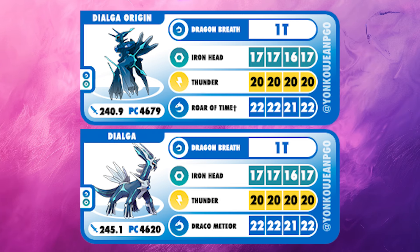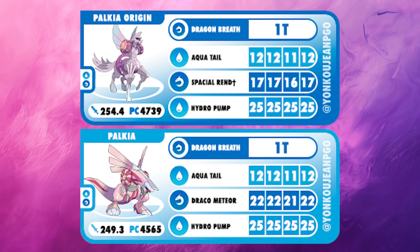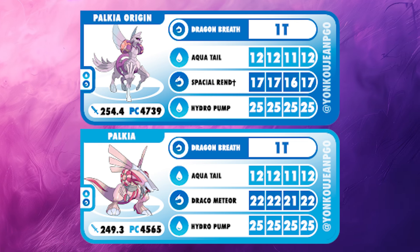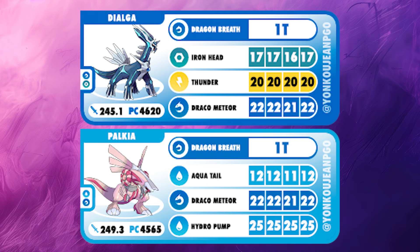I always like to compare this to two-turn fast attacks because they're the most popular in the game. If you're using Counter, Mud Shot, or Steel Wing, it's 8.5 counters for Dialga's Iron Head, 11 counters for Draco Meteor regardless of whether it's Dialga or Palkia, 6 counters for Palkia's Aqua Tail, and 8.5 counters for the Spatial Rend. So: 6 counters for Aqua Tail, 8.5 for Spatial Rend or Iron Head, and 11 counters for the Draco Meteor. Let's get into these games.